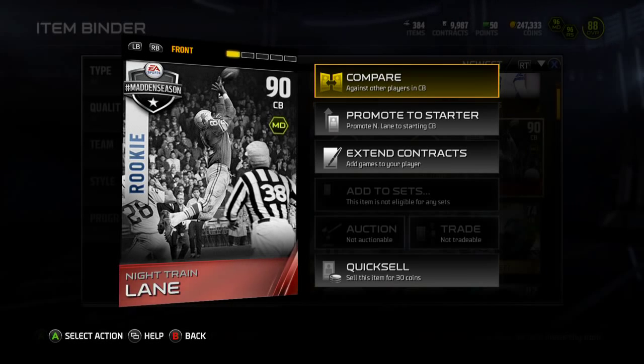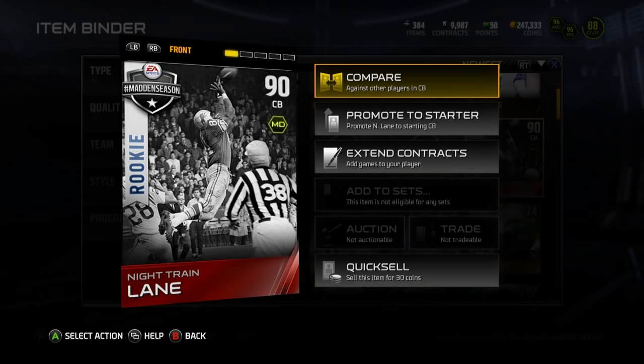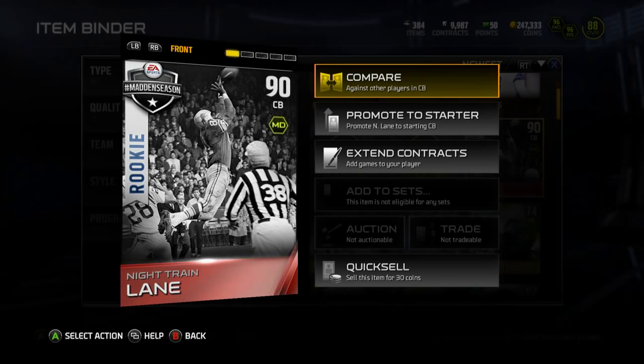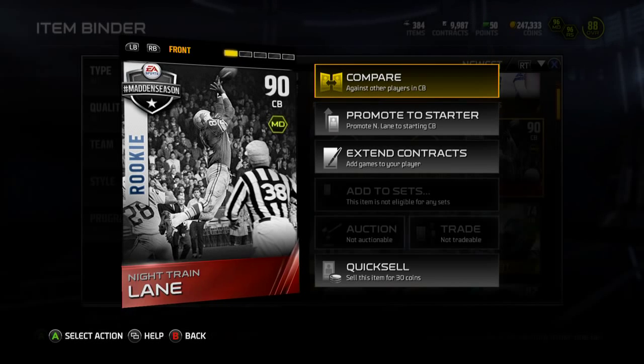Hey guys, what is up, it's Nick. Today you can sign on to get rookie Night Train Lane, aka Dick Lane, which is assumedly the new legend that's going to come out on Saturday. I would just assume if it doesn't, that doesn't make any sense, but I would assume he's going to be the legend.